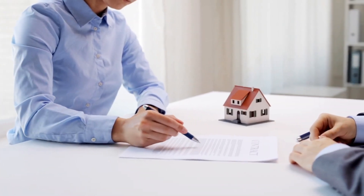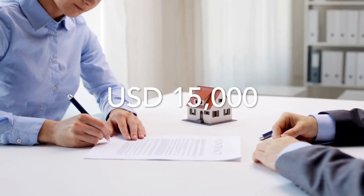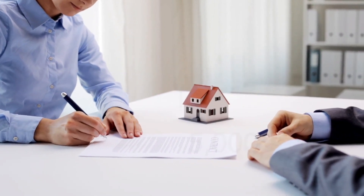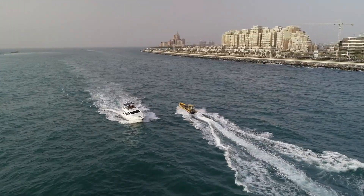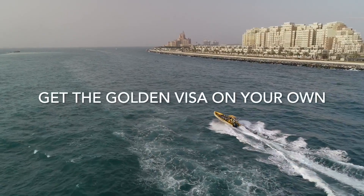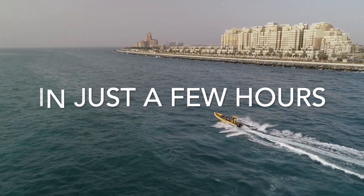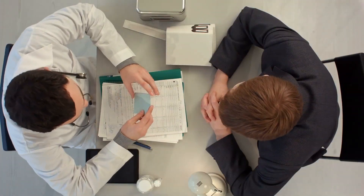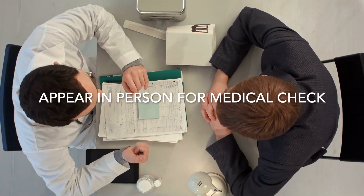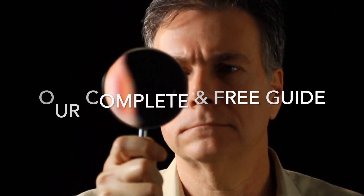There are consultants and agencies charging clients up to 15,000 USD to arrange a UAE Golden Visa for them. In reality, the Golden Visa process is straightforward and can be completed by yourself in just a few hours. In fact, in order to receive a Golden Visa, you have to apply in person. An agency cannot help you much here, and the only service they are providing is reading out the information from this video, which we give you for free.